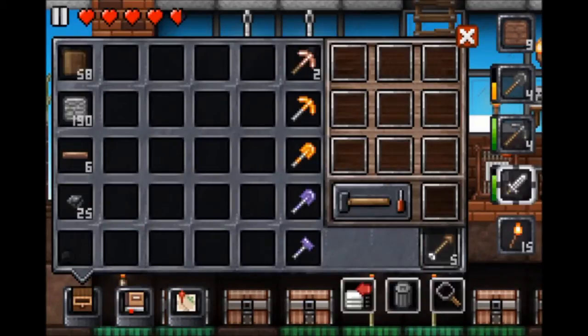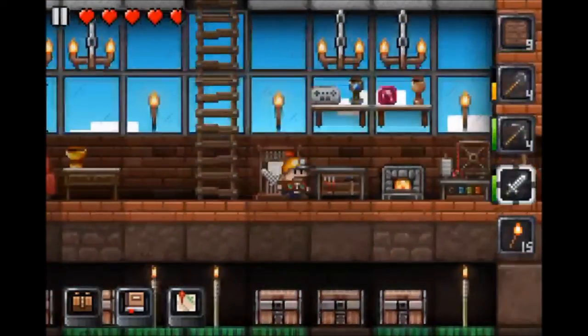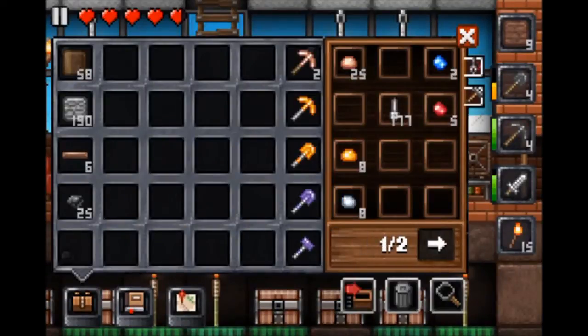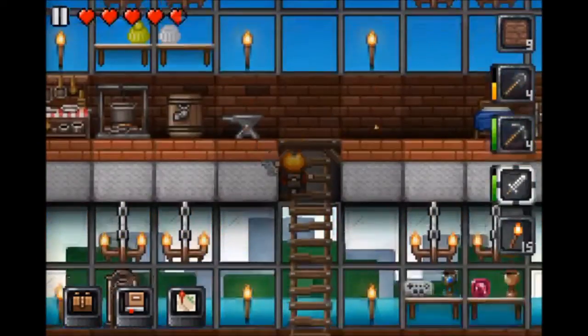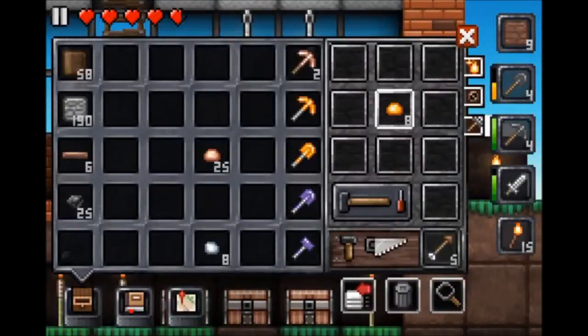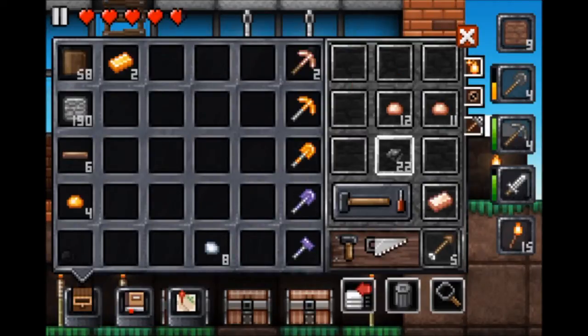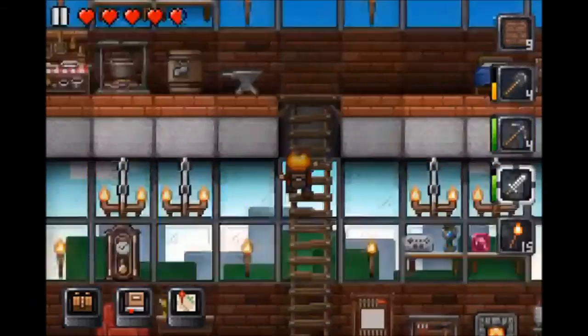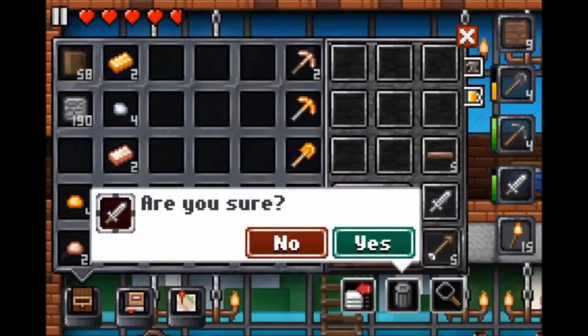Maybe we can work on the swords. I keep thinking that chest is upstairs but it's not — I moved it down here. We can make a silver sword — and that's another thing, we found silver! We've been looking for silver this whole time and we finally found some, and it didn't record. I think you need two ingots for each one — there we go!